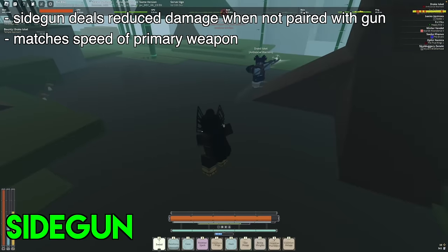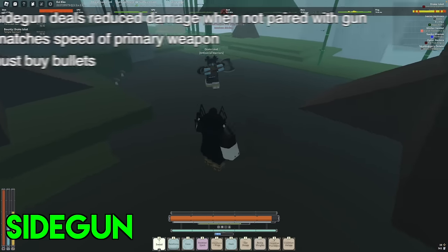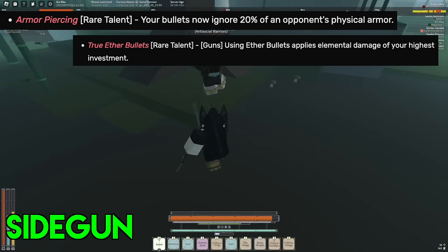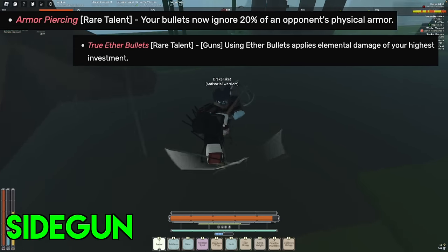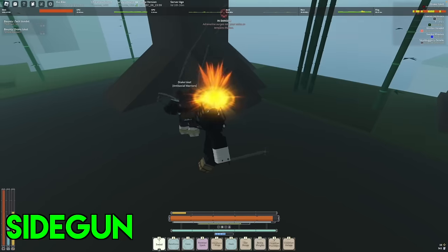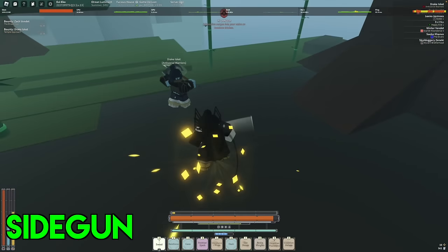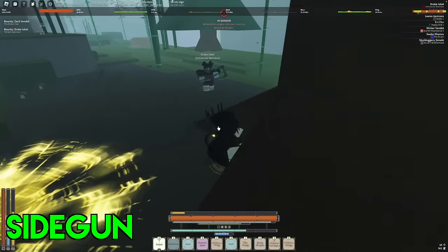Another downside to side guns is that you do need to buy bullets to use them effectively, so if that's a significant bother to you, keep that in mind. Past that, there are some bullet talents that affect side guns as well. In my opinion, it's not usually worth it to run these talents, since you don't really gain enough at the cost of sacrificing talent slots. However, as always, it's up to you. Overall though, I'd say side guns are a pretty solid choice. As long as you don't mind buying bullets, there's only really benefits to using a side gun, even if it's the zero requirement silver six, so for sure consider this sidearm.